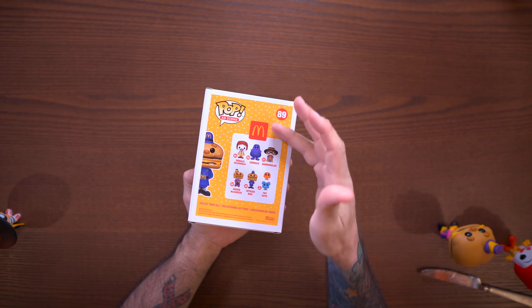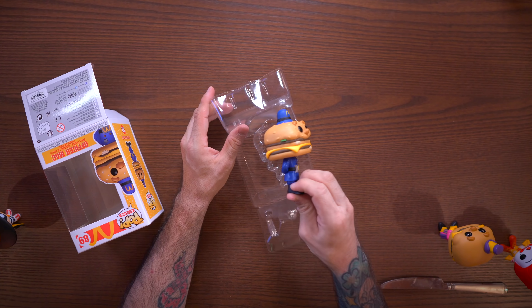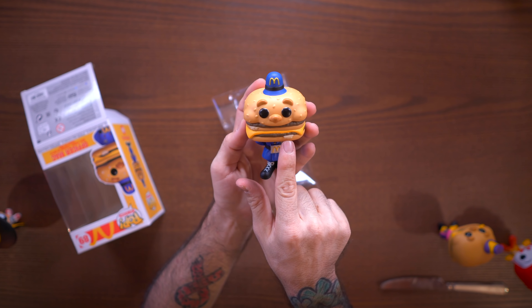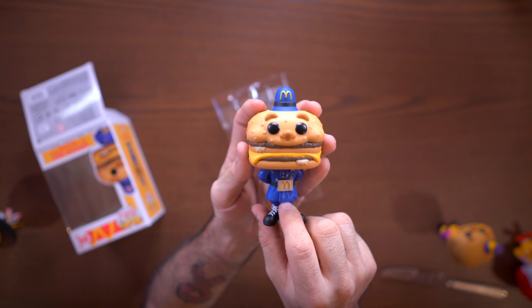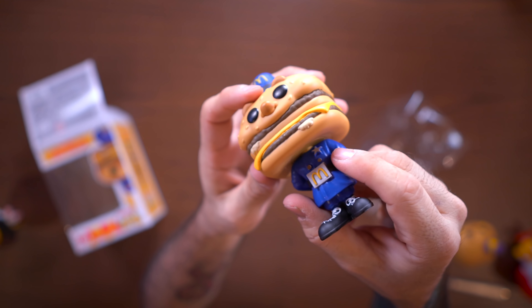Next we have Officer Mack, number 89. He is a Big Mac, if you didn't know by the name — so Mayor McCheese is a cheeseburger and Officer Mack is a Big Mac. You can tell — he's got a little pickle sticking out the side of his head, which is very random. Ronald took a spill again; use double-sided tape if yours is falling over.